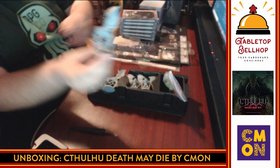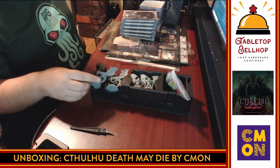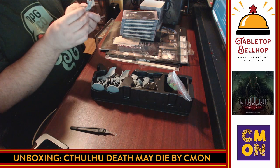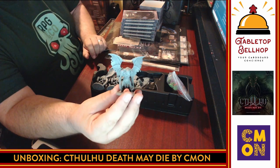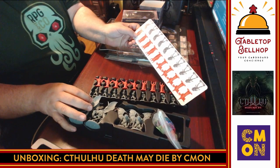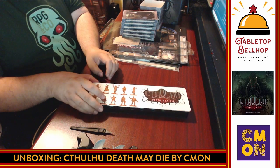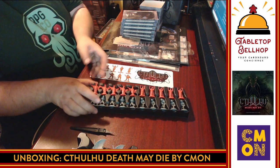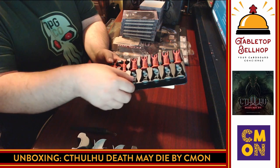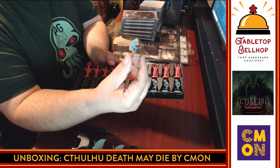We've got flying things — Cthulhu monsters — and other things with wings. The detail is fantastic, really creepy minis. We have obvious cultists and what I'm guessing are Deep Ones. Again, really impressive looking minis. And something that tells you how to put the minis away — that's a bonus, good move Cool Mini or Not.